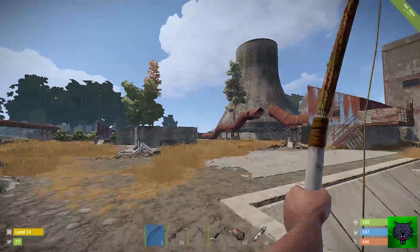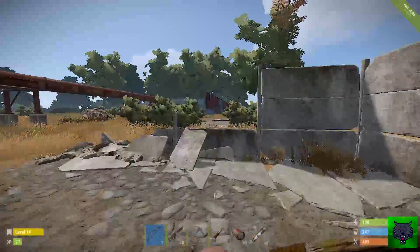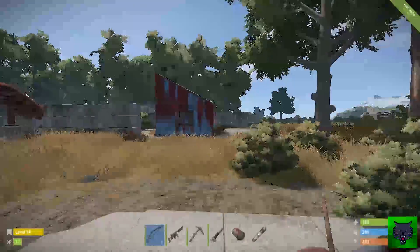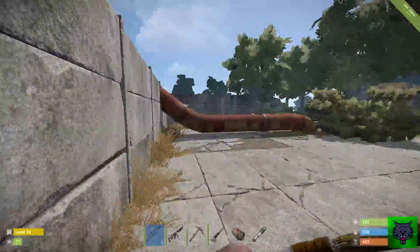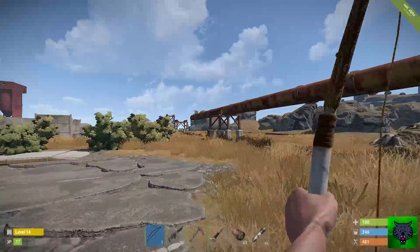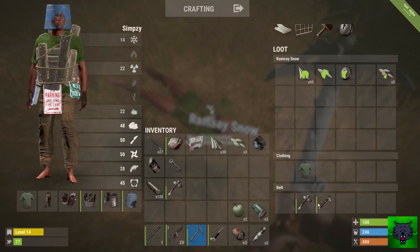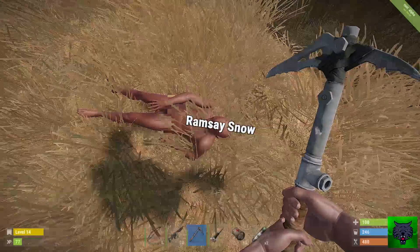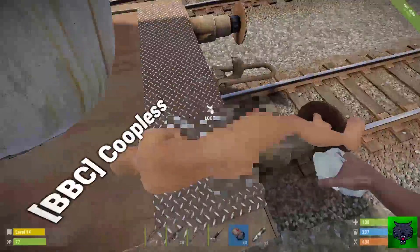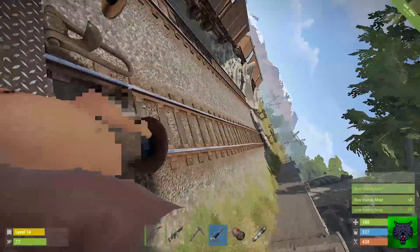There's a guy way off in the distance, just coming from the warehouse. Gonna get the Thompson, see if I can cut him off. He's just absolutely high-tailing it. Yeah, there he is. Hit him — and he's down. Green t-shirt, running with a salvage hammer. Ramsay Snow as well — he's got a key, I wonder if he's got a house nearby. How funny was that? Probably deserved it.